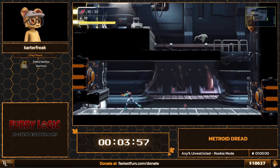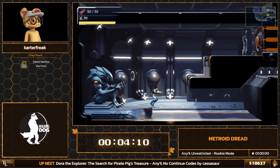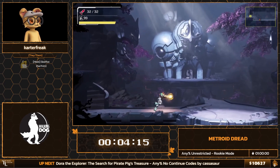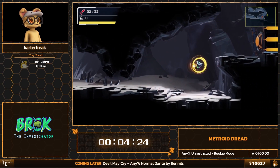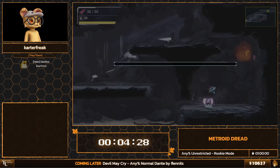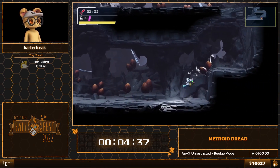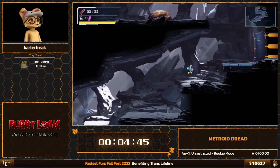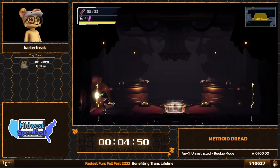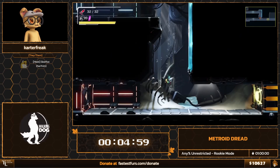We're heading to our next power-up: the Charge Beam, which we need to open charge doors. So far this has been a pretty good run. Now that we have the Charge Beam, we're making our way back to the starting room and taking a shortcut through the charge door. I'll grab this E-tank for some safety — it'll make the next area a little easier to manage.